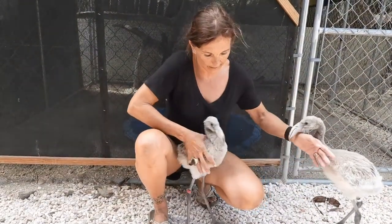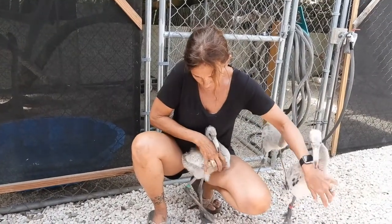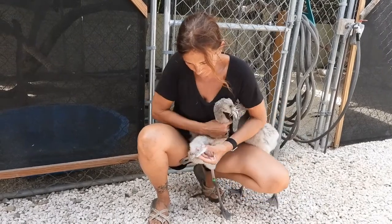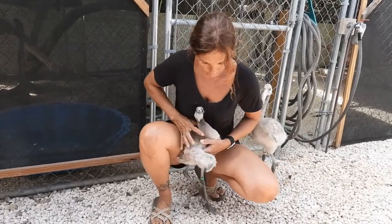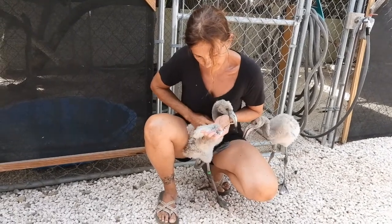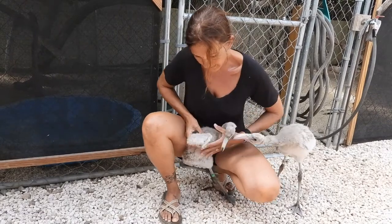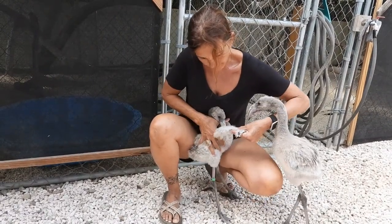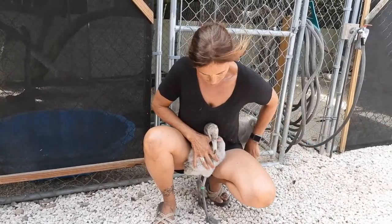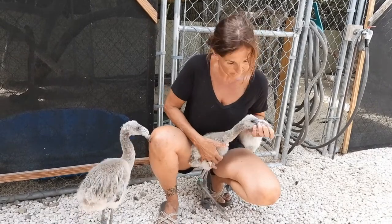Let me show you a younger bird — this is the youngest bird we have in the rehab at the moment. If you check these feathers, you can see that they're really, really tiny, so there are only a few starting flight feathers.